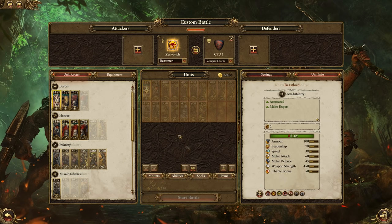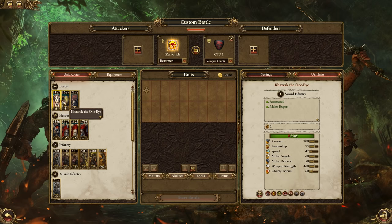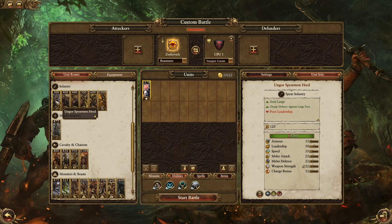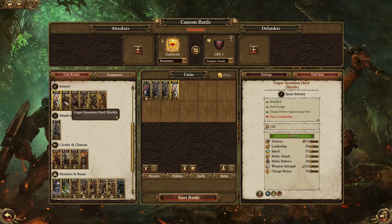Now for the Vampires — strong in monsters, okay in infantry, and weak in ranged. Because there are no dangerous generals, Malagor is coming along. We're going to take a wizard — don't forget he can spawn a Cygore, so I'm basically bringing a Cygore along as well, which can be useful. Taking advantage of the fact that Vampires can't bring artillery, we don't have to worry about ranged, so I'm just going to bring the regular infantry kind to save a bit of money.